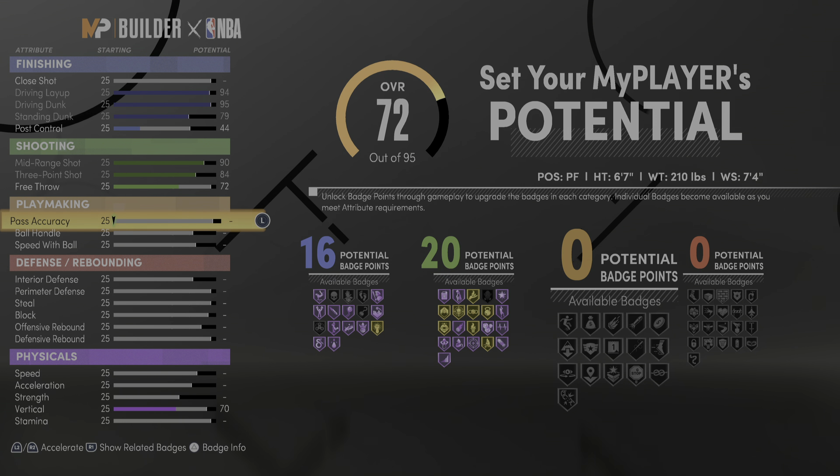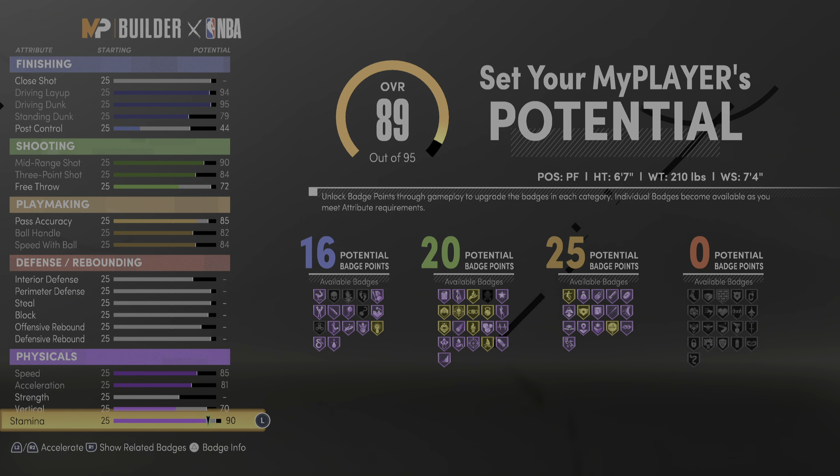For the physicals: speed maxed out at 85, acceleration maxed out at 81. He didn't touch strength, and I'll explain why. Vert is at 70 — I guess that's fine — and stamina was at a 90. So we're at 89 out of 95.